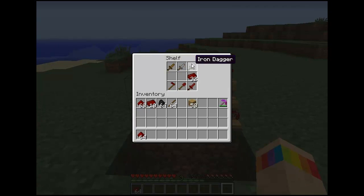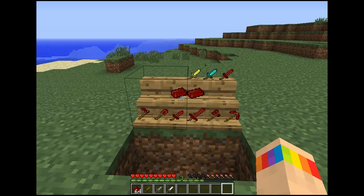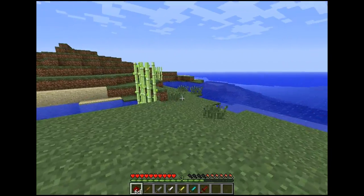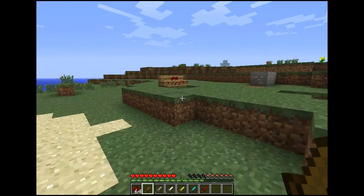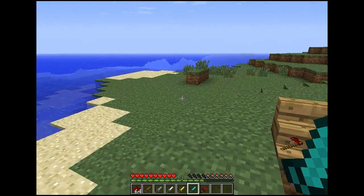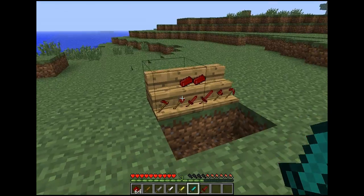What the mod does is it adds daggers of various sorts. Daggers - I'm not sure if this is a bug or intended feature - have the same range and damage as their sword counterparts. So a diamond sword kills a creeper in three hits, and a dagger does the exact same thing.